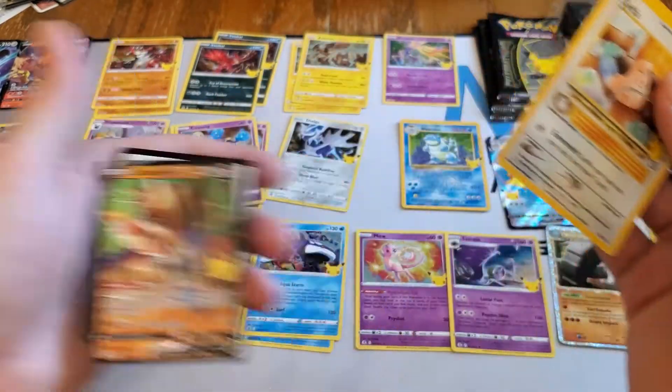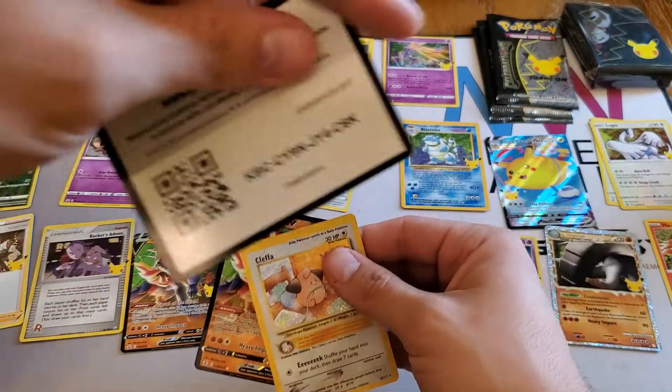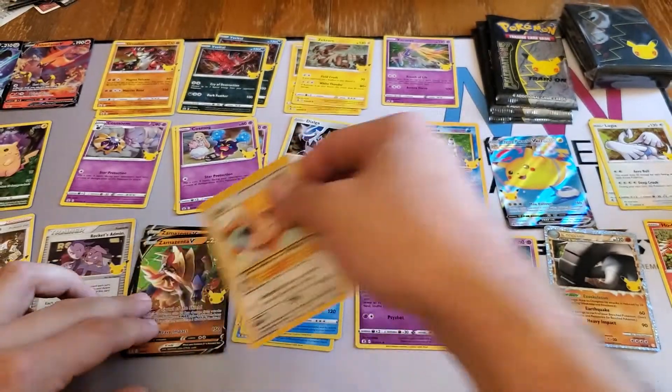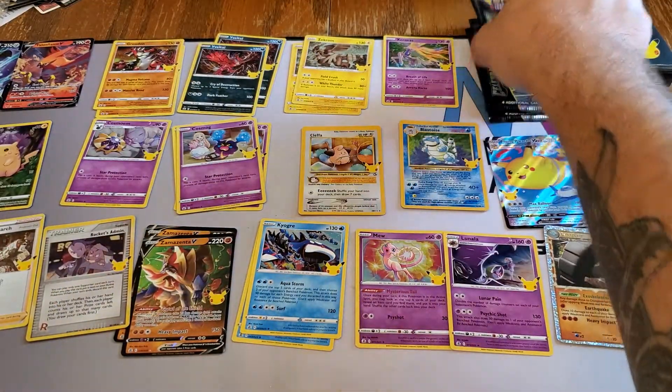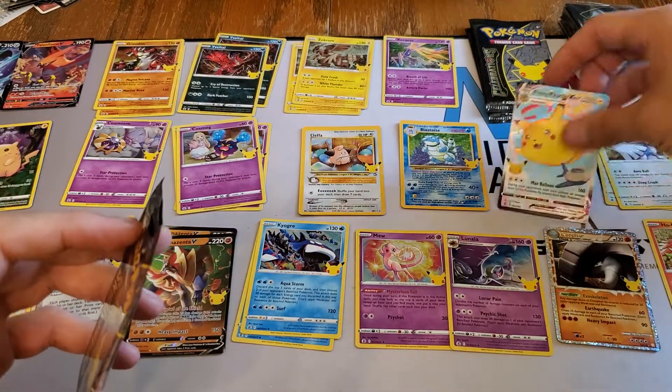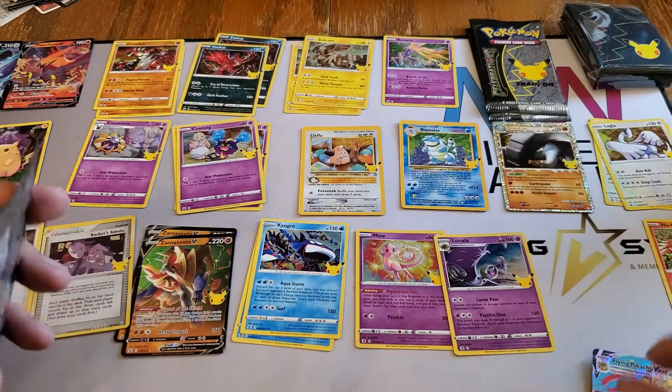There's Cleffa and a Zamazenta V, plus your code. Zamazenta V, Dialga - we got three packs left. We have had some good pulls - I'm gonna move the Flying Pikachu down, move the Donphan up.